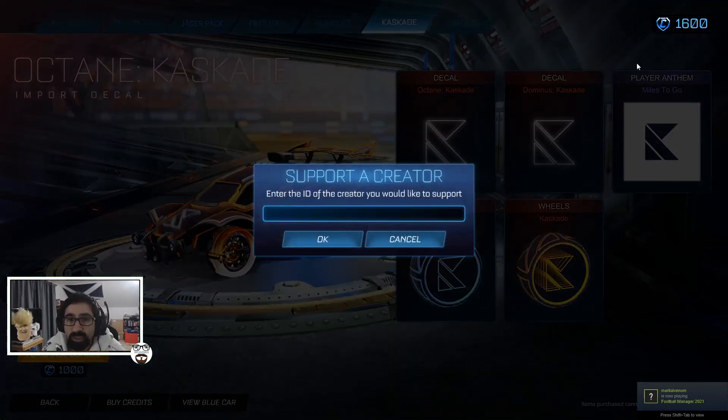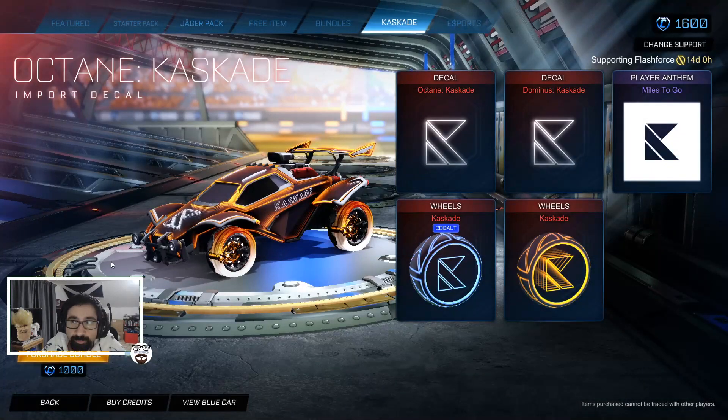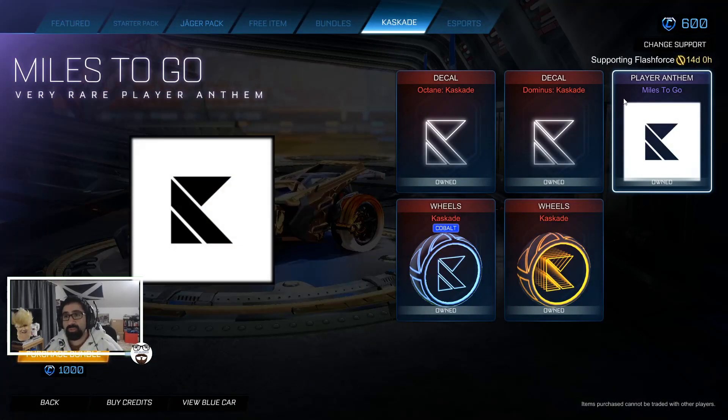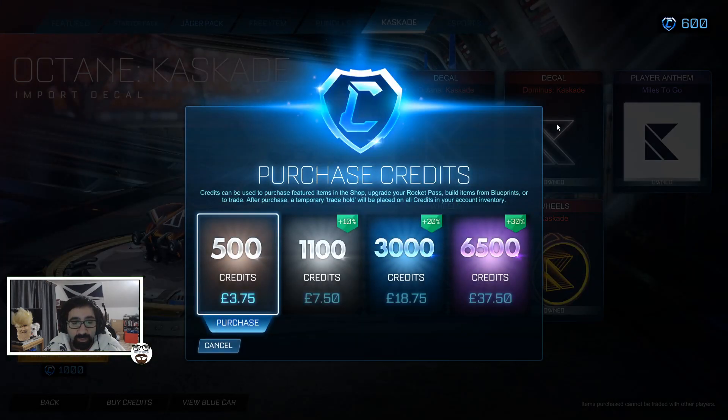But first, make sure you support a creator. If you want to support a creator, all you got to do is click on the Support a Creator option, then put in whatever creator code. Let's put in Flash Force — my boy Flash Force is doing decent. And if you'd like to support me in any way, you're more than welcome to put my creator code, McBearded, in there.